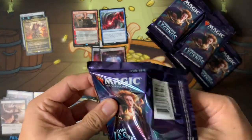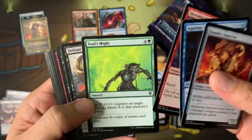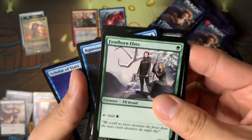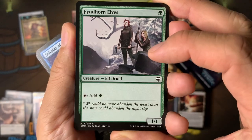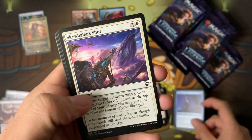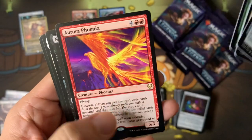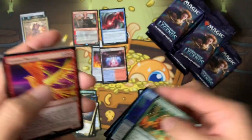It's so hard to remember all these legendaries and what they do. Eventually I'll look them all up, figure out which ones are good, and make deck techs. Fyndhorn Elves — this is the first non-foil reprinting since Ice Age in 1995. It took 25 years to do a non-foil reprinting, and it also comes in foil too if you pull it.